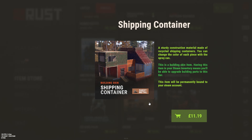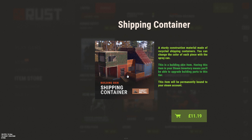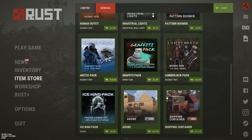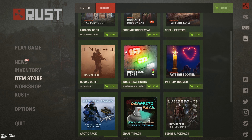Next we have the Sheet Shipping Container — it's like the Adobe skin but for sheet metal. It looks very cool, but for 12 pounds I'm not sure I'll pick it up. I think if they're going to do building skins they should make them cheaper, because paying 12 pounds per tier — twig, wood, stone, sheet metal, armored — that's like 100 pounds total, which I don't think is worth it.